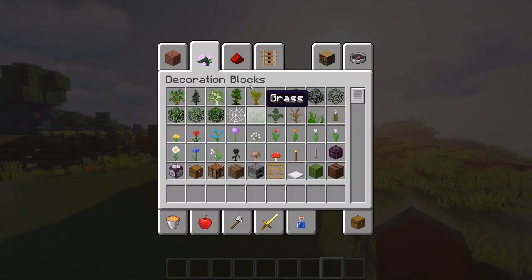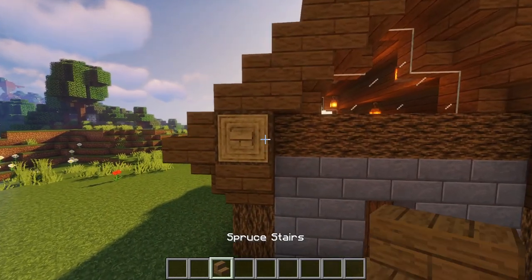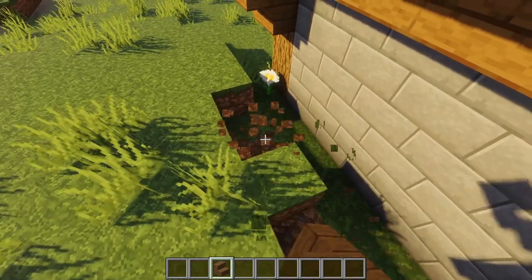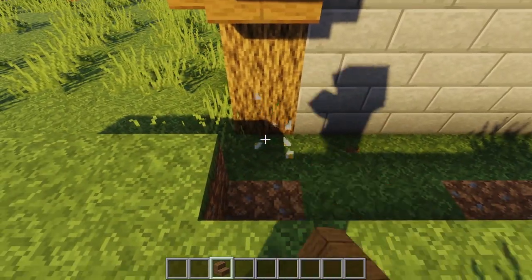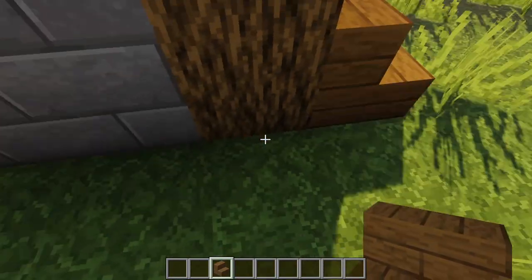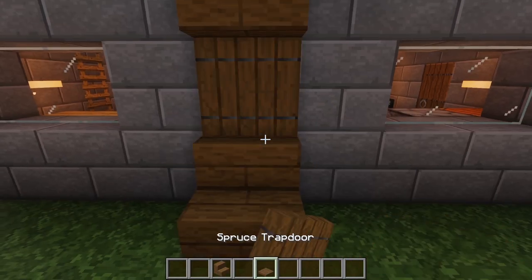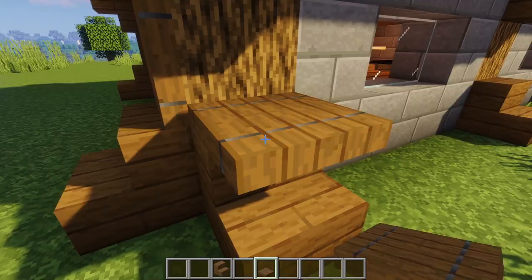Now I'll show you how to finish off the castle exterior. Outside the house, grab some spruce stairs and place them upside down all the way across the wood to close off the gap around the windows. On each of the corners, place a few slabs or staircases going out. You can also do this around all of the logs, and then use spruce trap doors to hide the wood in the middle, completely finalising the exterior.